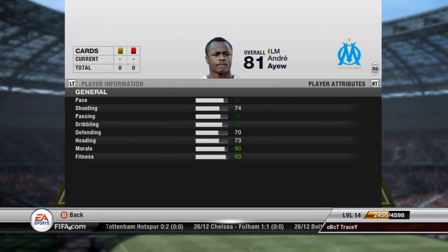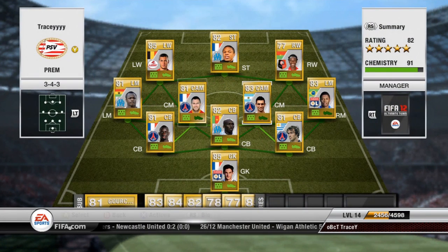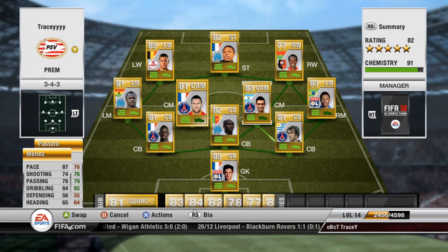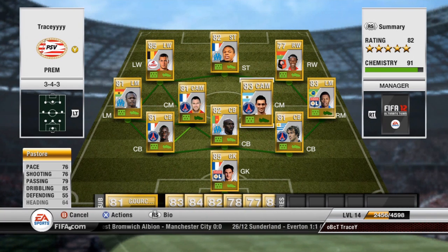My two center mids are Menez — French, plays for Paris Saint-Germain — and Pastore, who's Argentinian, also at Paris Saint-Germain. Both are five-star skill players, though Pastore is only four-star. Menez is a very good player: 87 pace and 84 dribbling. Pastore has 85 dribbling, 76 pace, and 76 shooting — decent enough.